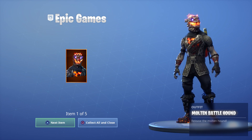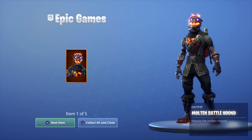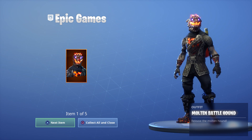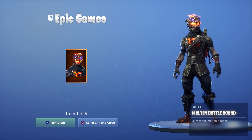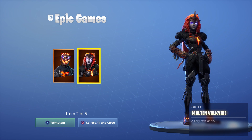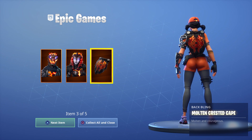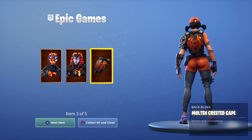Now we can see the Molten Battle Hound clearly has an animated face — his head is glowing, which is pretty cool. I like the theme. Here is the Molten Valkyrie, and I'm pretty sure my son does have this one — she was an ice version before. You can see she's giving off fumes or smoke in the background. This is the Molten Crested Cape — it kind of glows and is glimmery.